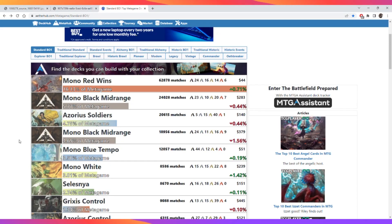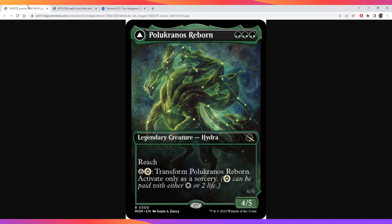Mono red in best-of-one Standard is the best deck by far - you can see here that it has 16% of the meta. But fear not, there is a savior: it is Pelucanos Reborn.